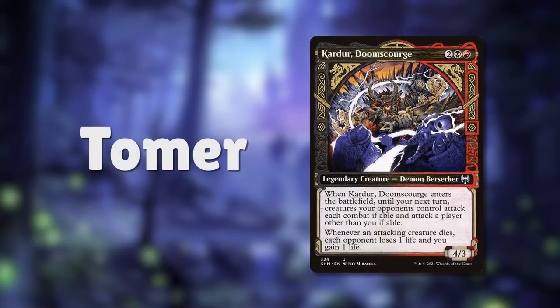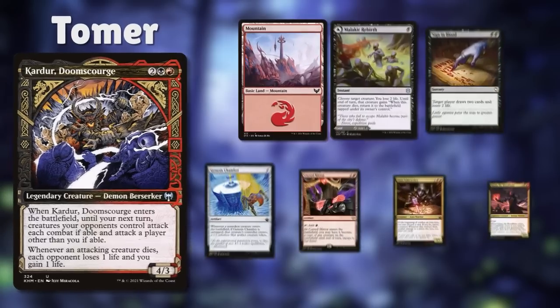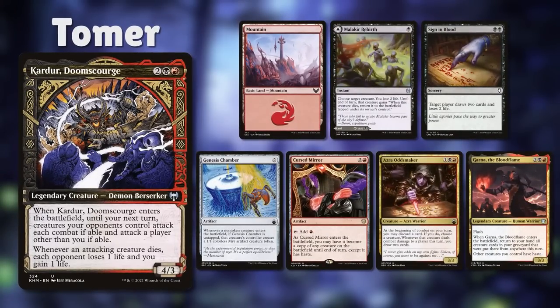Finally, I'm playing Kardor Doomscourge, a Rakdos reanimator deck looking to reanimate huge threats while forcing my opponents to kill each other with Kardor's force combat ability. I keep a starting hand with a Mountain, Malachir Rebirth, Sign in Blood, Genesis Chamber, Cursed Mirror, Azra Oddsmaker, and Garna the Bloodflame.